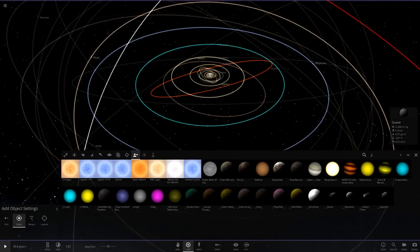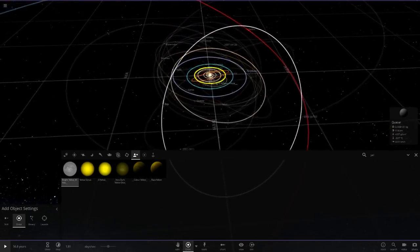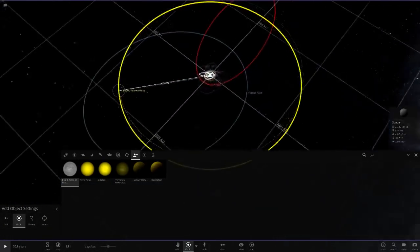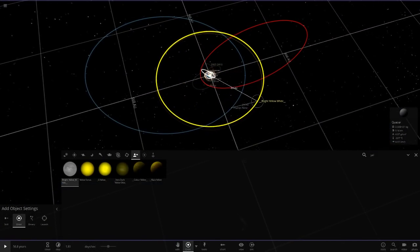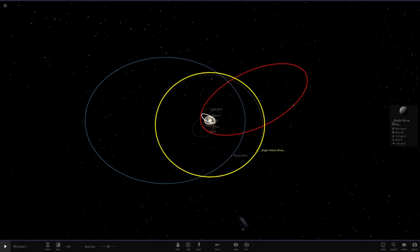So this object is called yellow. There it is — I've got a custom yellow trail, because we haven't actually got a yellow-trailed object in here yet, so I thought we would include it. We're going to throw it out here. This guy is insane, so we're going to get its orbit set up first.